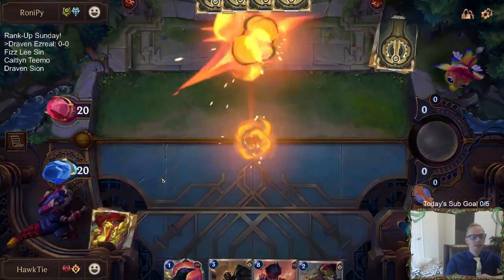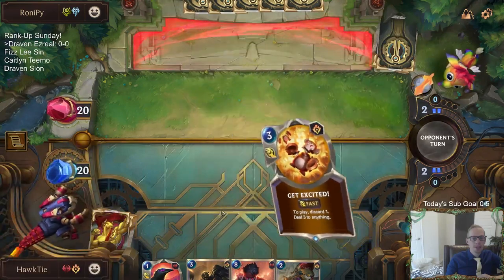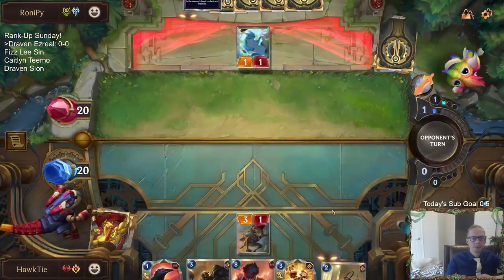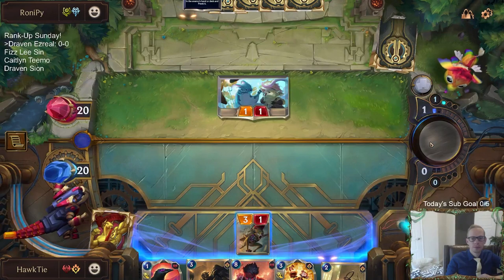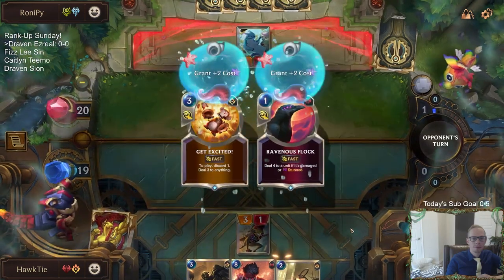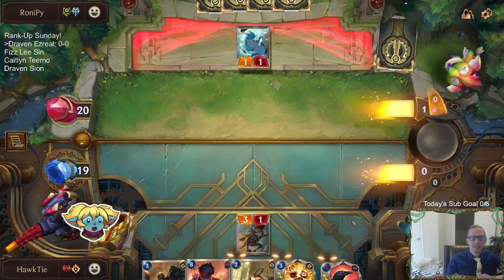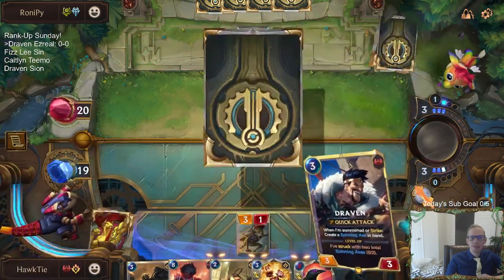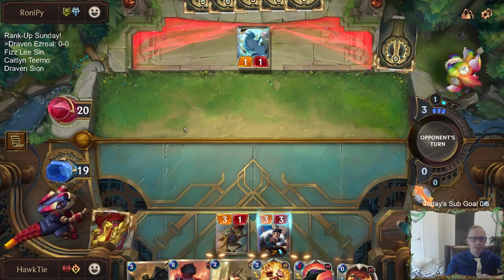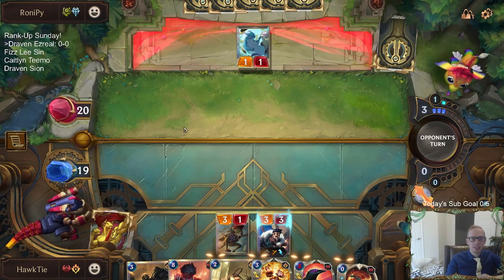I could see mulliganing Flock, but it's Ravenous Flock — it's an awesome card. Got the Aloof Travelers prankster off the Tri-Beam Improbulator — a three-cost Ravenous Flock. That was the prank I was hoping they would do. Obviously you don't want any prank, but as far as a prank goes, that's about as helpful as it could be.